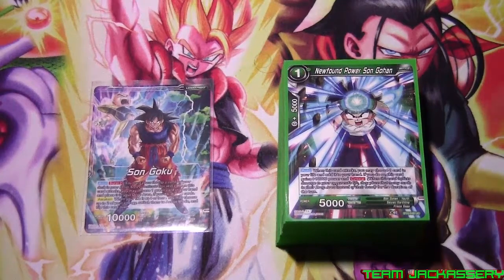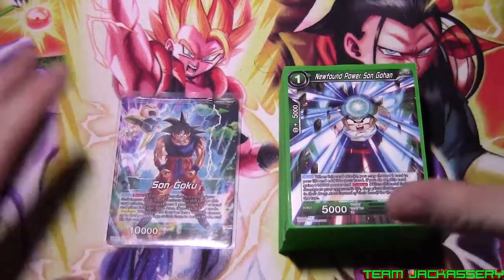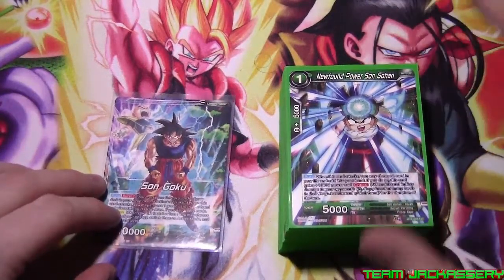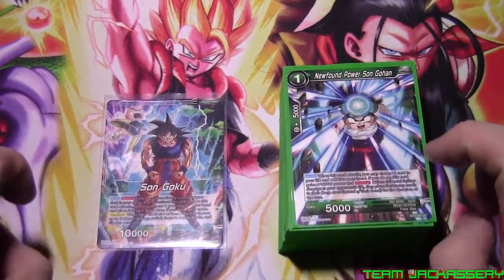What's up, YouTube? Team Jack, guys. We're coming back. Here's a brand new Dragon Ball Super Deck Profile. This time, it is my friend Jordan's recently built Goku Krillin deck. Yes, he has made Krillin good and Goku good. Sorry, Larry, if you're a little salty at that.